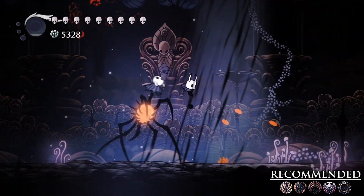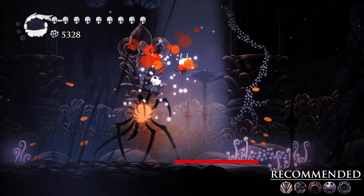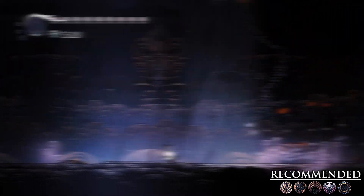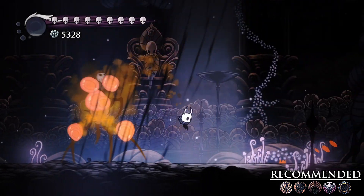The hardest move to avoid is when Nosk spews infected globules at you. These actually have a predictable trajectory, so if you stand about one dash distance away from Nosk, they will land around you safely. You can also use desolate dive to avoid getting hit, but I like to hold onto my soul for damage if I can.